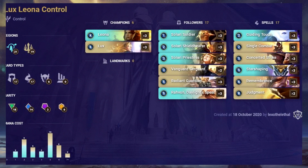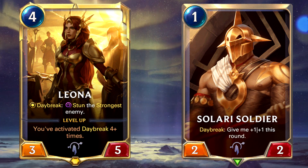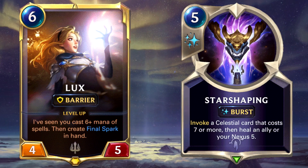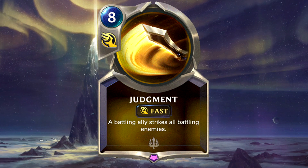Lux Leona Control is a standard control deck featuring cards from Targon and Demacia, with 20 cards costing 5 or more mana. The deck revolves around the Daybreak mechanic and expensive spells. With Leona and a cheap Daybreak unit such as Solari Soldier, you can fend off most threats from the very first turn. You'll be able to level up Leona super quickly, punishing your opponent for developing with stuns. This works perfectly with Radiant Daylight Spear for a nasty stunning combo every time a Daybreak card is used. Lux is a great finisher combined with expensive spells like Star Shaping, Remembrance, and Concerted Strike. Judgment is another option for Lux, but can be very committal and badly countered by your opponent removing your unit.